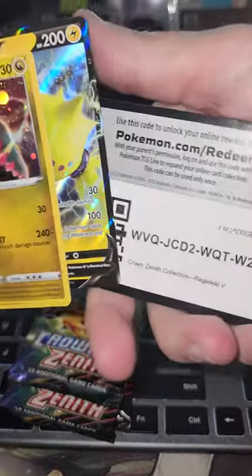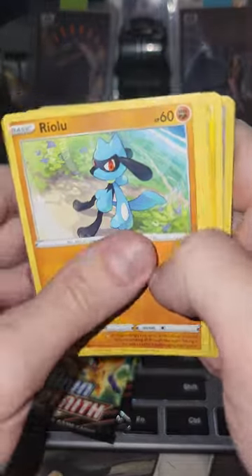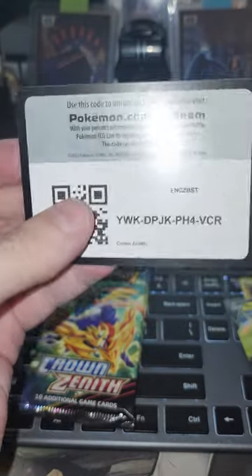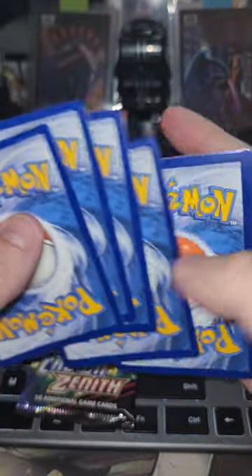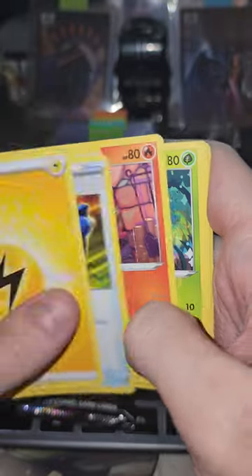Alright, box number two. There's your code for the second box. Here we go — code card. Reverse Taurus and a Zora. Next pack — I think there might be something in this one. Code card — Reverse Bidoof and another Tane Growth. I was wrong.